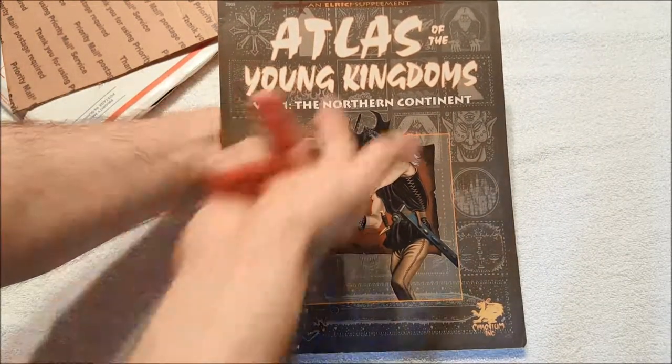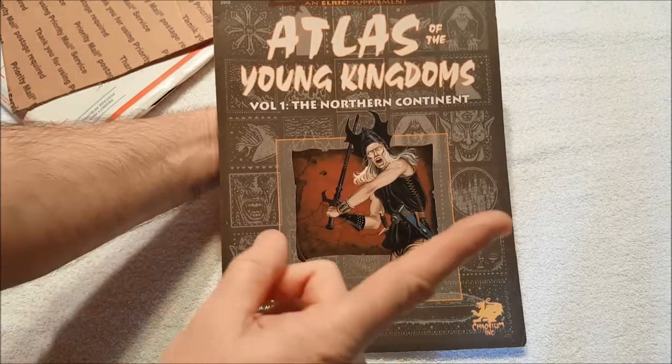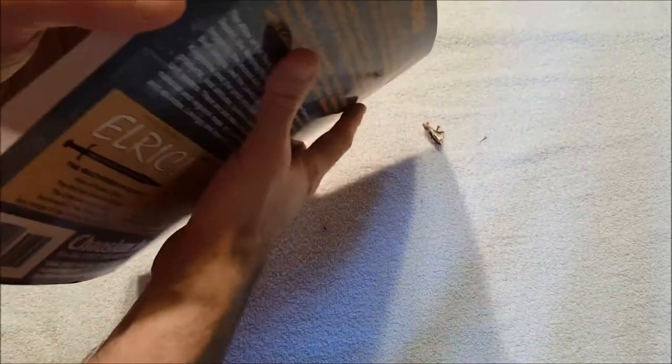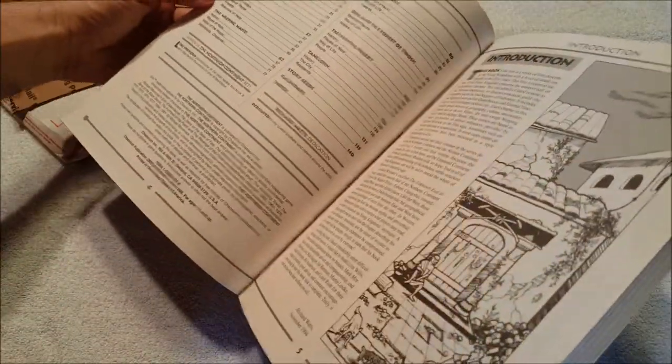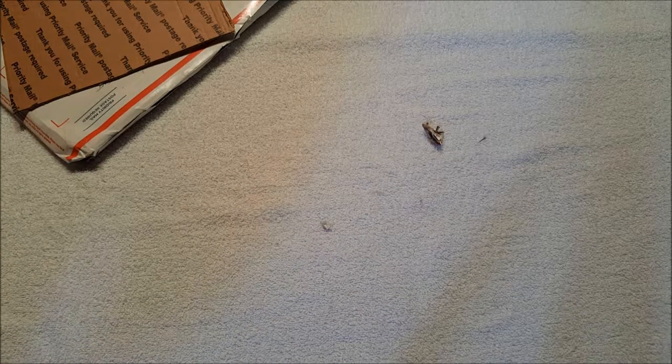So what this is for is for Elric — exclamation point — and it was supposed to be in very good condition. I'm hoping it wasn't supposed to come with any kind of map, because it did not. Let's see how it smells — it doesn't smell like really much of anything, old attic maybe.